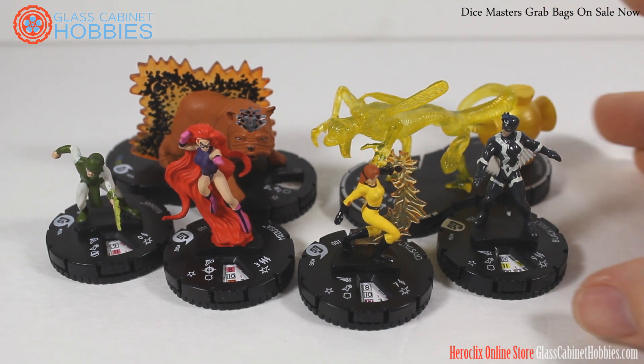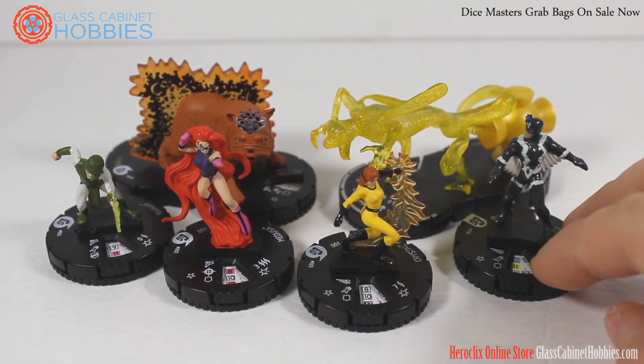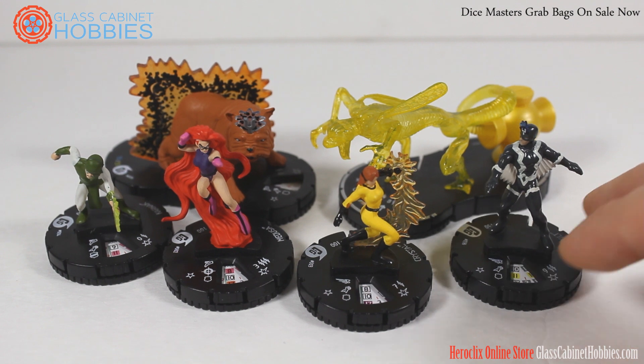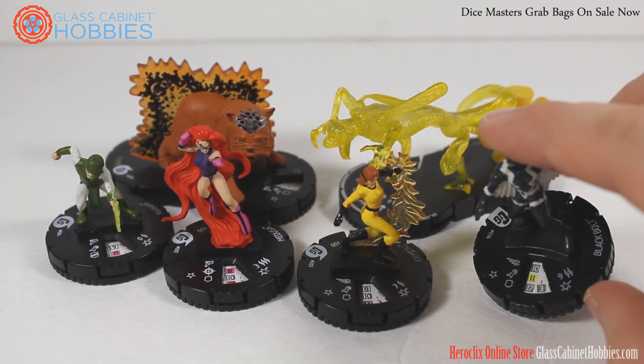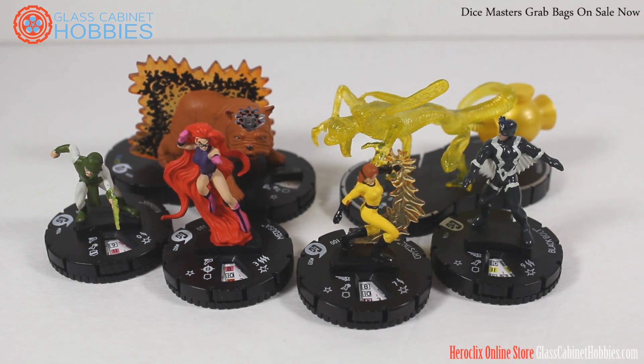That's pretty much the basis of this team and how every match went. The matches weren't necessarily easy because this team is somewhat of a finesse team — you can't just TK out and Pulse Wave the whole opposing team because that would only do one damage. You have to work at it. Black Bolt has a built-in Inhuman perplex that he can use on Inhuman keyword characters or himself. He's got good range, good movement, a solid attack that stays steady, and pretty decent damage that never goes below three. With the Entity it's just good — a pretty solid team.